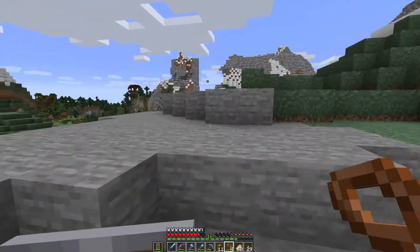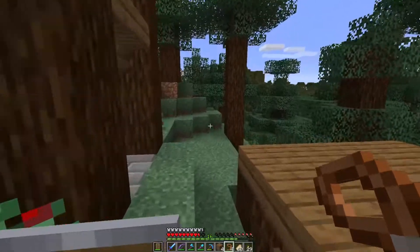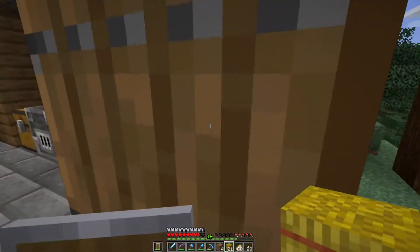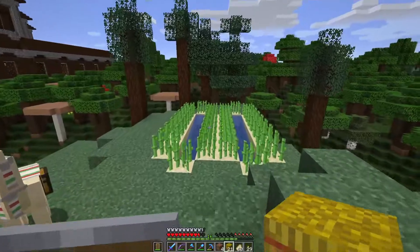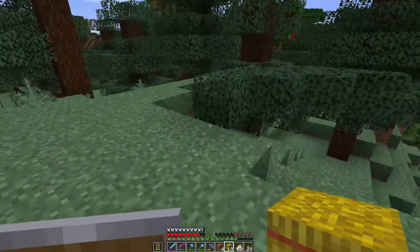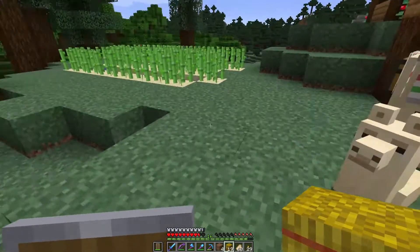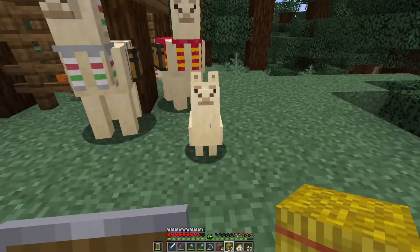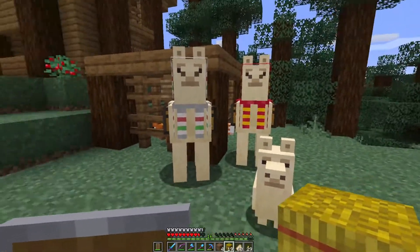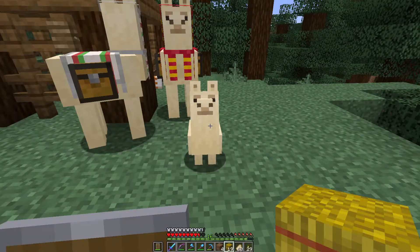Let's go back to base and I'll show you how to breed these guys. The way you breed llamas is with hay bales — we grabbed some from the village previously. Just like every other animal, you click on them with the hay bale and you get the love particles. We should get a baby llama here — and there we go, a little baby llama. You can feed hay bales to llamas to get them to grow faster, but we're going to let this one grow up normally. We'll keep breeding these guys to get a couple more storage slots, since we need quite a bit to bring everything back.